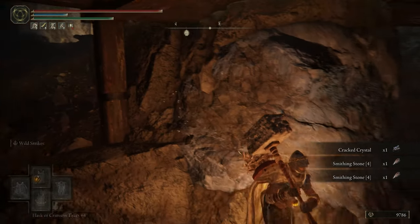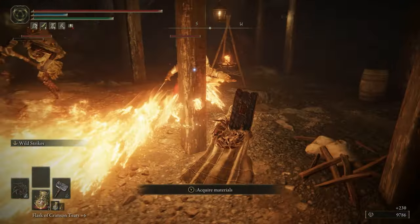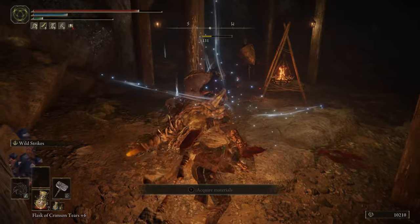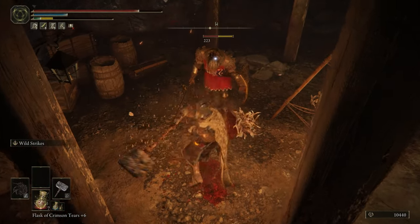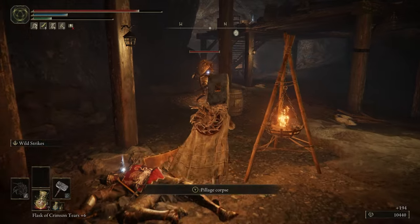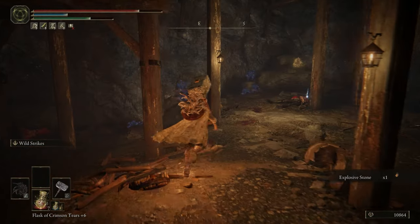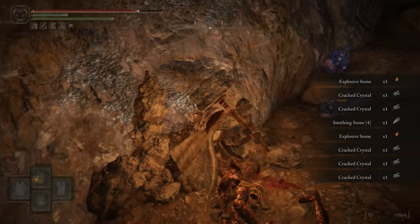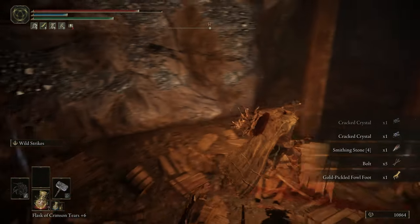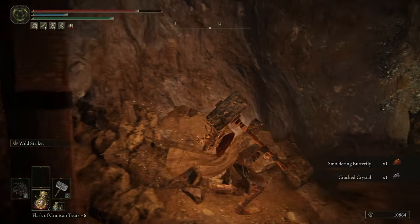We're essentially going around, taking a loop through the entire cave and killing everything we see. Occasionally some of the soldiers will sound the horn — we're not going to be too concerned with that since they're dying so fast. Make sure you get those smithing stones up on the wall. Things are looking good and cleared out here.